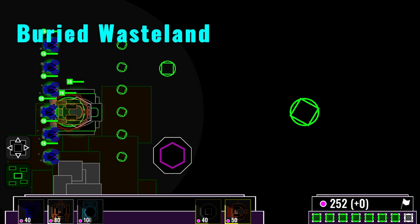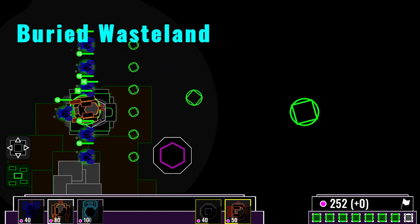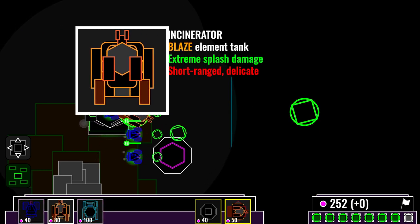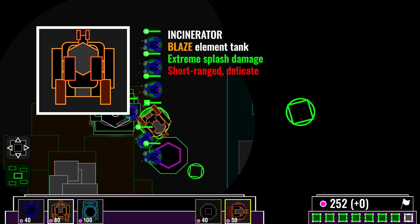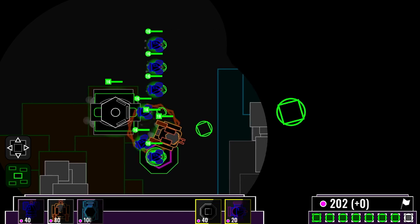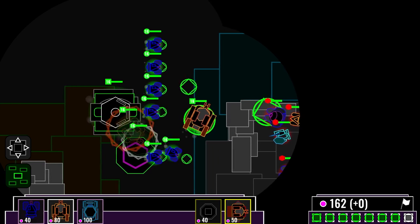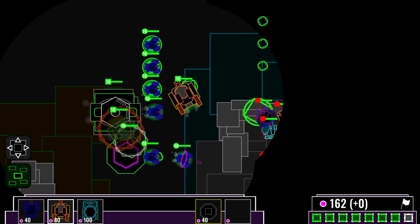Our objective is to protect the expedition at all costs. Let's immediately train a few incinerators. The incinerator is known for its extreme short-range damage output — an ideal frontline unit, though it can't take too many hits without upgrades. We're putting up an incinerator turret here to guard our resource collector.